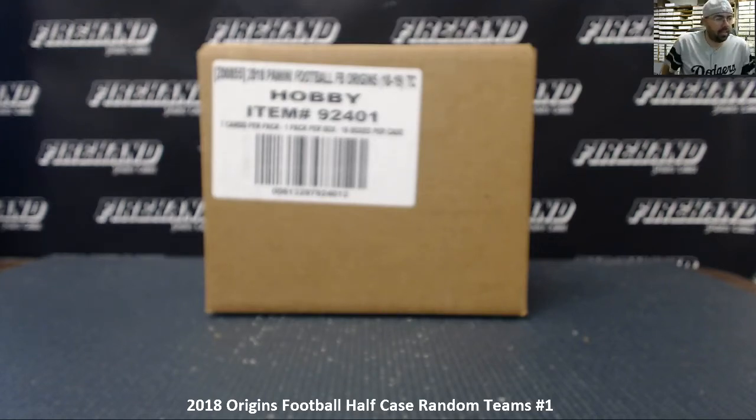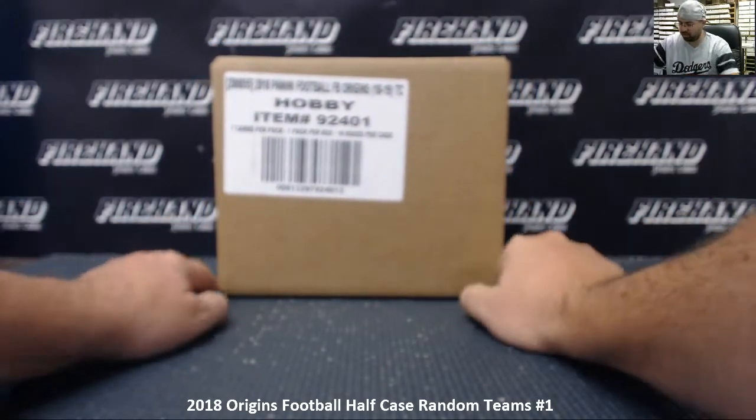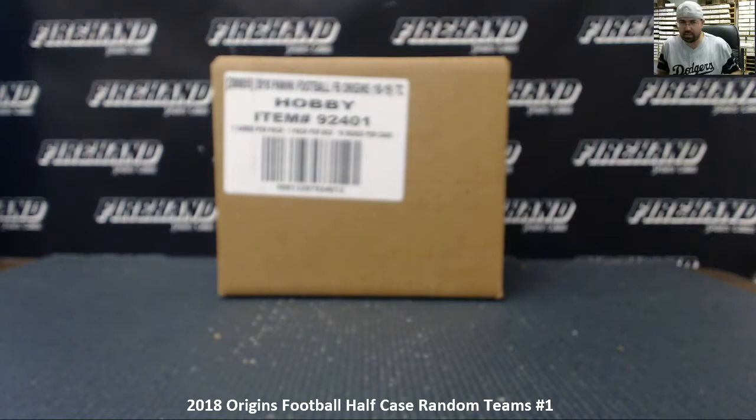All right guys, we're doing a 2018 Origins Football half case break — this is random teams number one. We have a full case of 16 boxes here. We're going to pick eight boxes out of this case; the other eight boxes will be held aside for random teams number two, which will come up a little bit later in our show. 23 total spots in the break including nine combo teams.